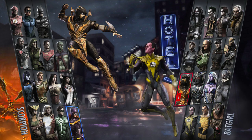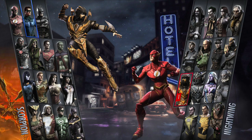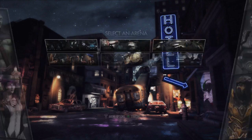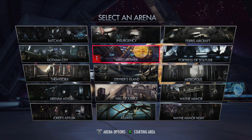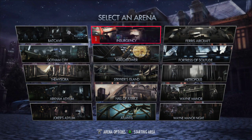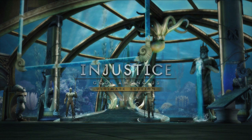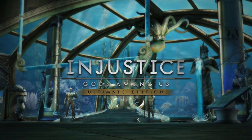Let's beat up on Deathstroke — don't worry, I will be playing Deathstroke eventually, he's one of the sickest looking characters in the game. Let's play on Atlantis because there are no transitions there. I don't want to accidentally do a transition like I did in my Superman video, so let's keep it simple.